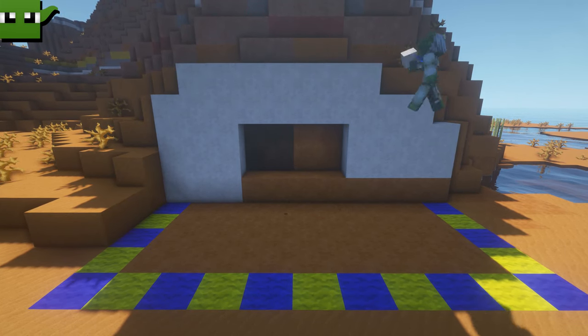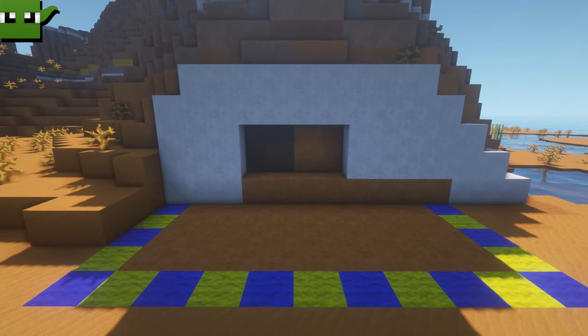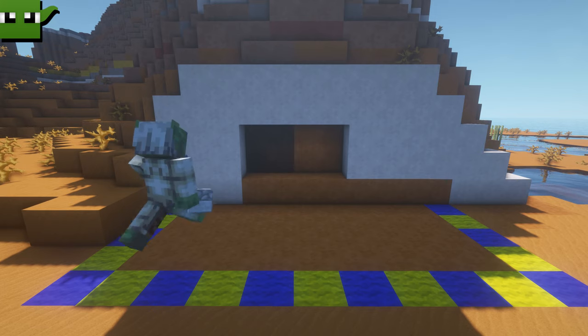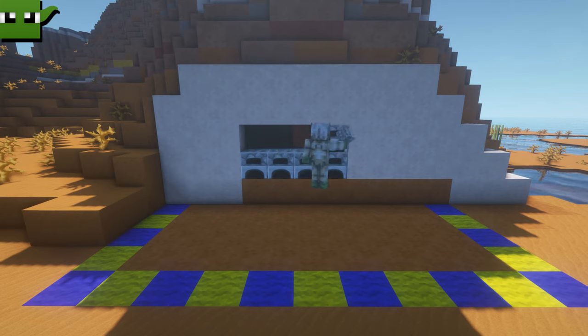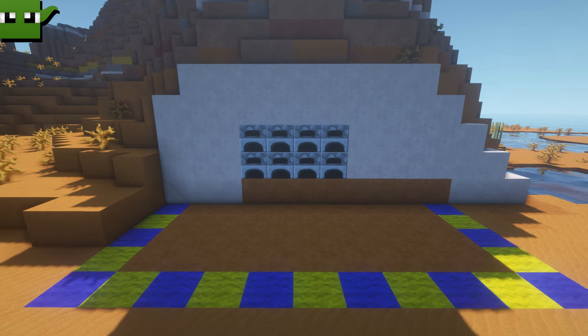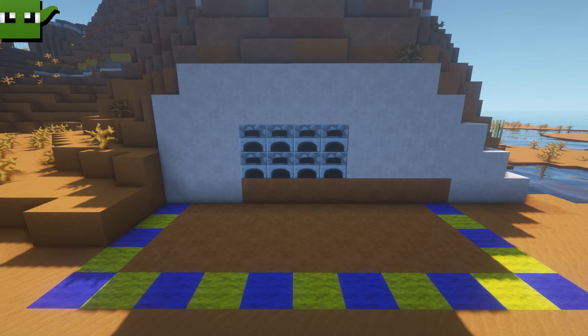This bit can be rough. The more you make it look like the hill that you've chosen, the better. Next we're going to add some detail into the back wall in the shape of furnaces — 8 furnaces. It's up to you how many you use; you could use different things like blast furnaces and even crafting tables or smithing tables etc.